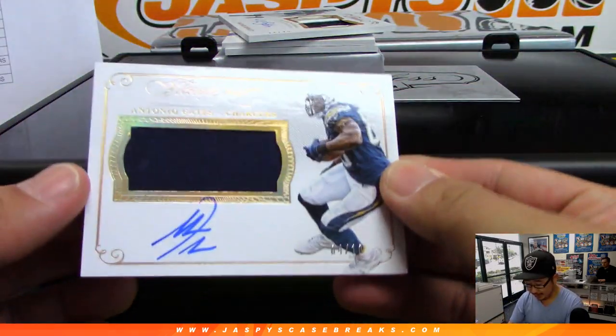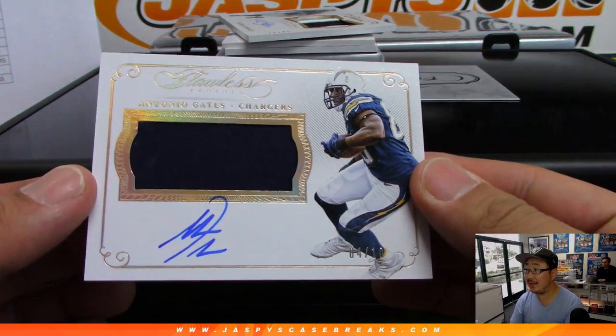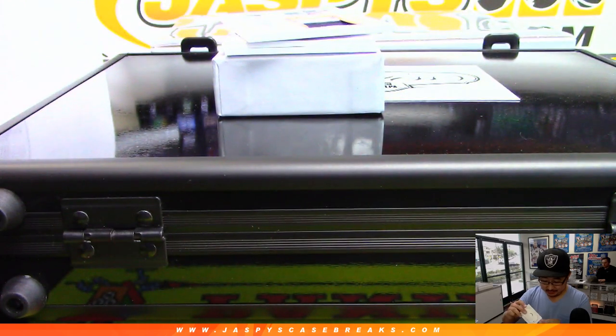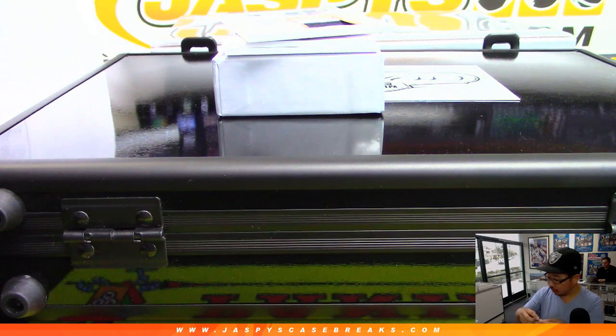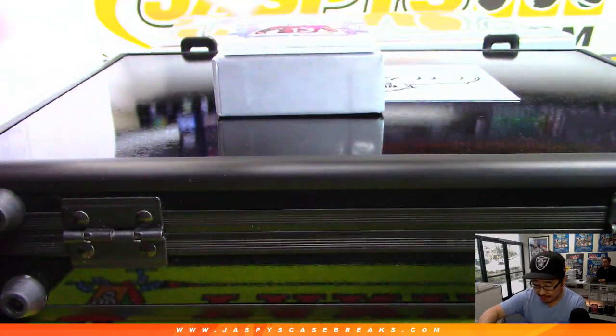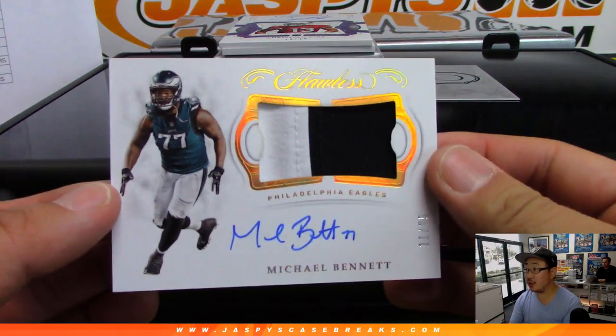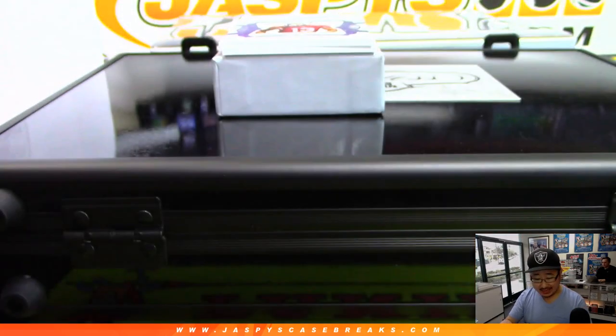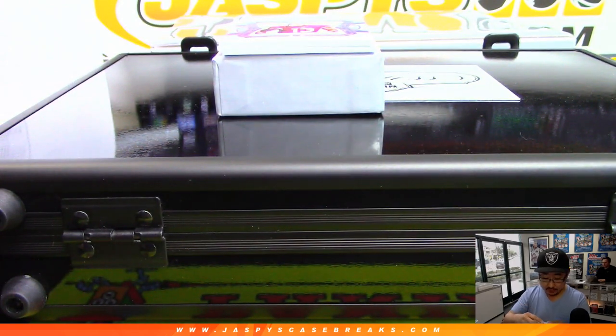Next up is a jersey and auto - Antonio Gates, four out of 10. I think Gates plays again this year. Arthur Hackett with the Bolts, nice one for the Chargers. Then 11 out of 25, two-color jersey and autograph Michael Bennett for the Eagles - fly Eagles fly, that goes to Jeremy Tillman with the Eagles.